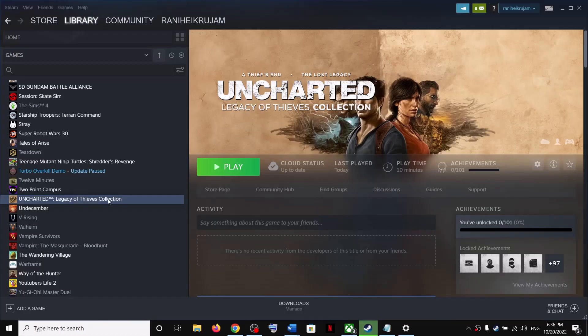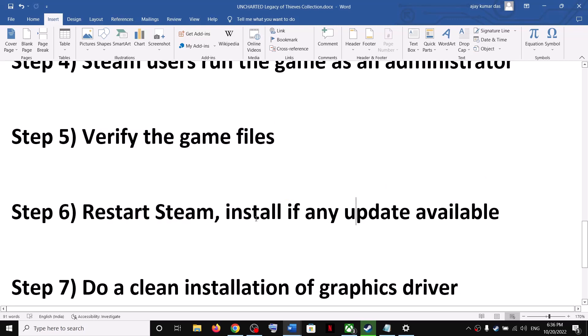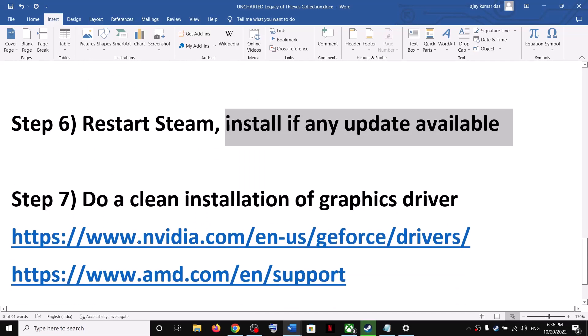The next step is to verify the game files. In Steam, right-click on the game, select 'Properties', go to the 'Local Files' tab, and click 'Verify integrity of game files'. After verification, launch the game. Also, restart Steam — exit Steam, reopen it, and if any update is available let it complete before launching the game.